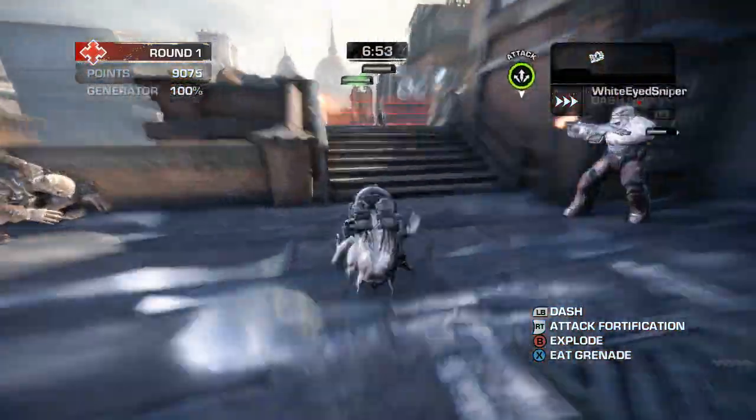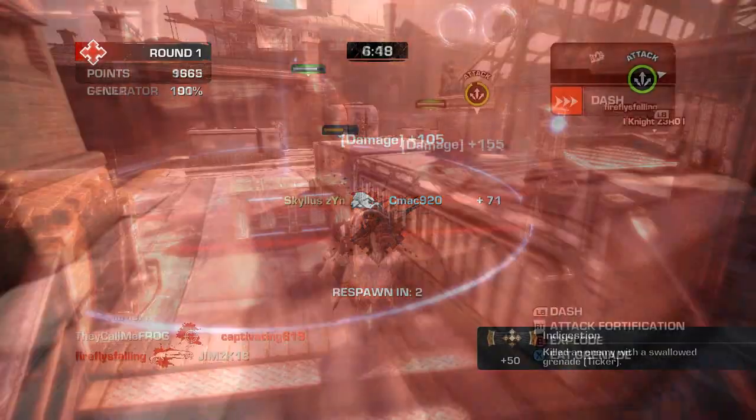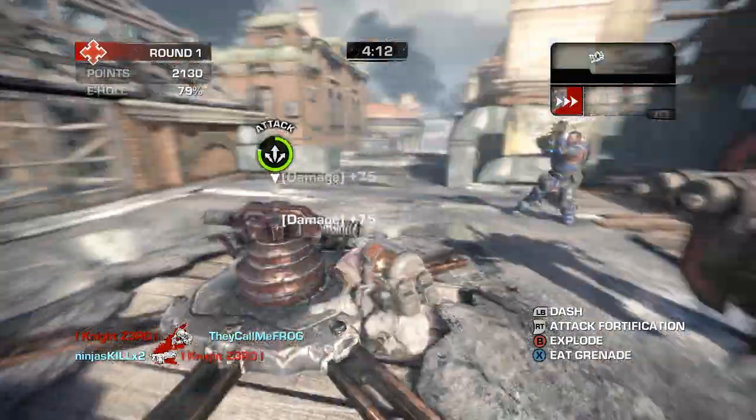The primary purpose of all the top row of Locusts is to score points by destroying defenses. These points later get spent on more powerful Locusts in the bottom row. As such, we'll be focusing a lot on how to generate points when playing as a Ticker. But first let's take a look at the abilities available to the Ticker.